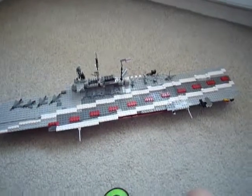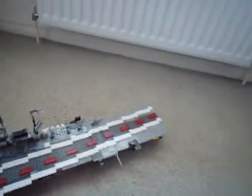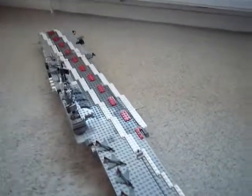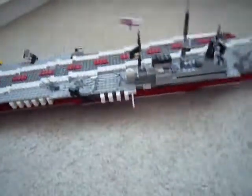So again, general overview there — the whole deck and the runway. I will turn it around and go from the stern this time. So this is obviously the propeller. I am not exactly sure what this area at the back was used for — probably launching small ships.